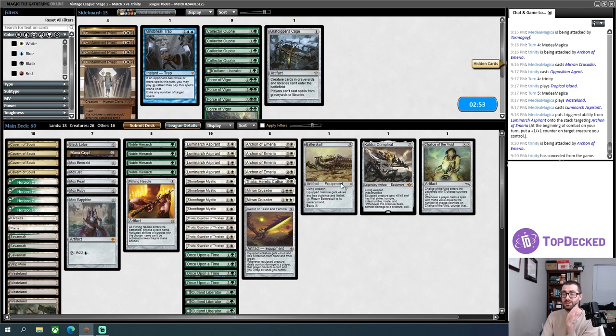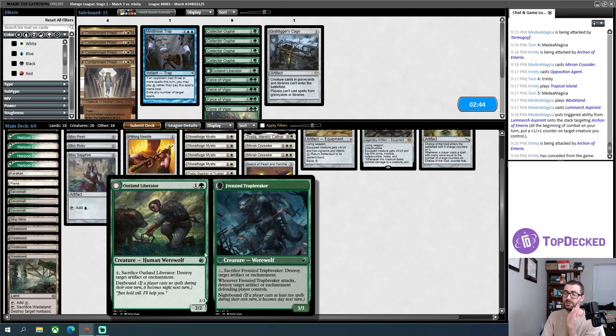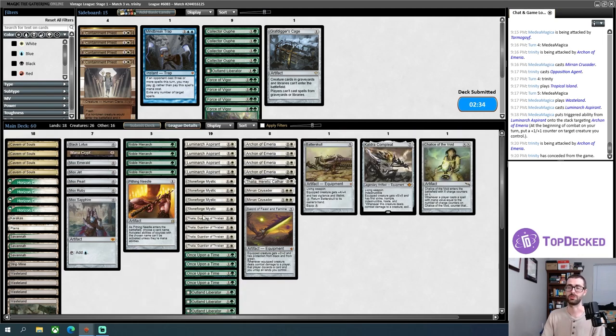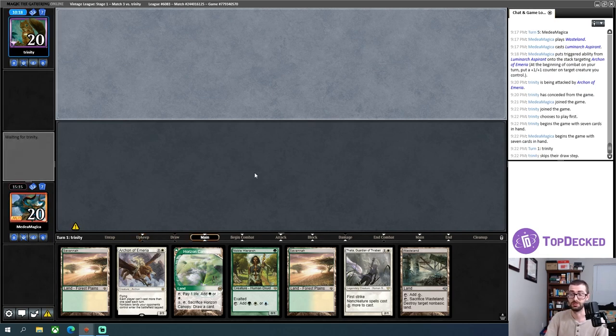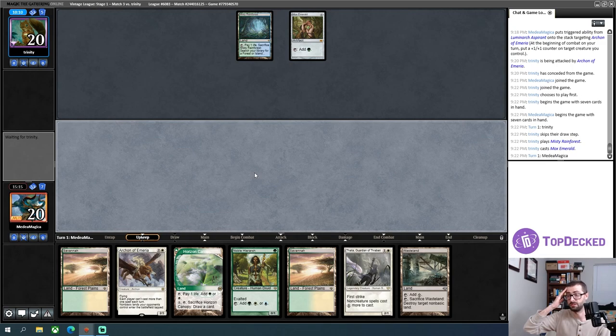I know about Opposition Agent now — might bring in some flash threats of my own. This Outland Liberator card is not looking great in this league, but I think it's better than a random Containment Priest. This thing is occasionally going to absolutely wreck a mox. Looking at a mediocre hand here — Polyog is outclassed by a lot of my opponent's cards, Noble Hierarch is not nearly as good as a mox, my Archon is going to be slow, and I don't have a Cavern. That said, I still think I just keep this hand — Cavern, Wastelands, Mox, and Lotus all make this so much better.